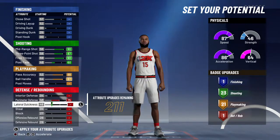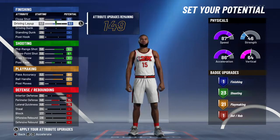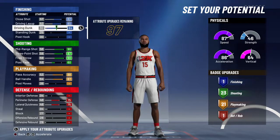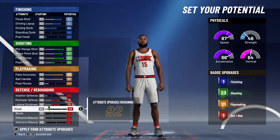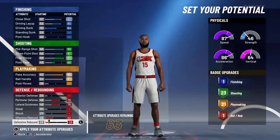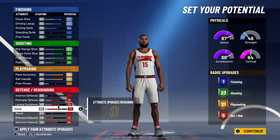For defense, lateral quickness — let's upgrade this. You're going to need close shot all the way up, driving layup all the way up, driving dunk all the way up. Then offensive rebound, defensive rebound, and steal — because you're not really going to need a block as a point guard.